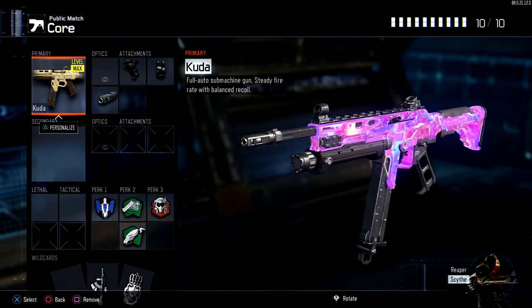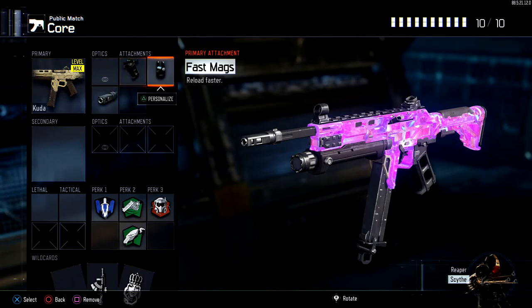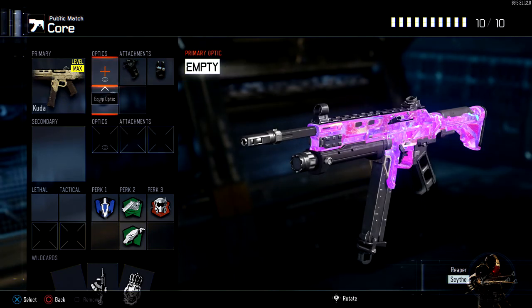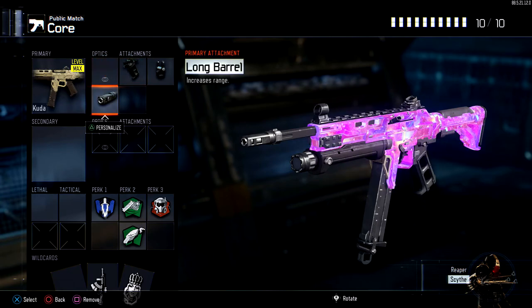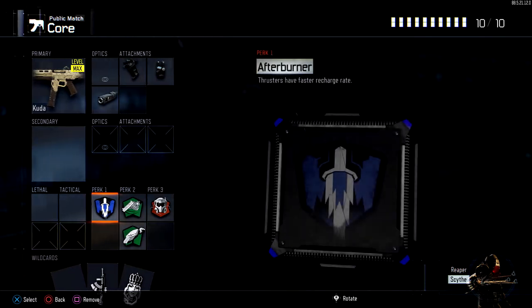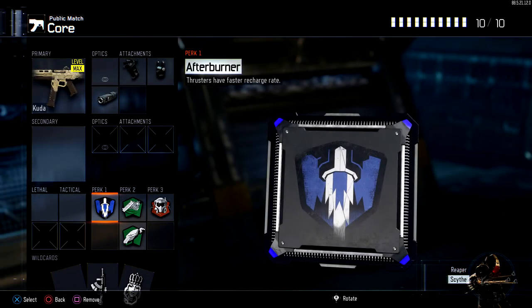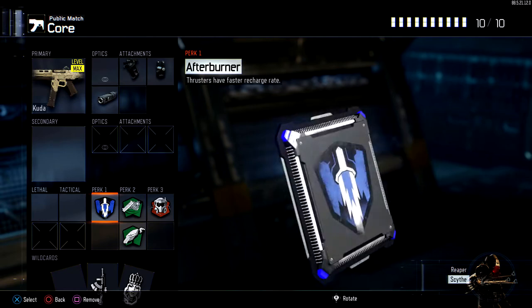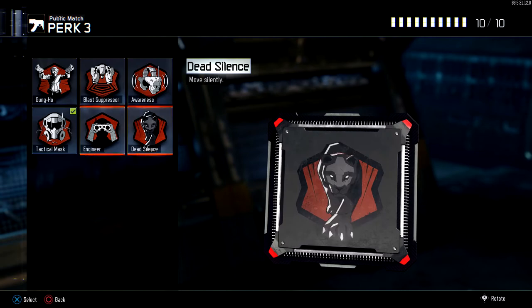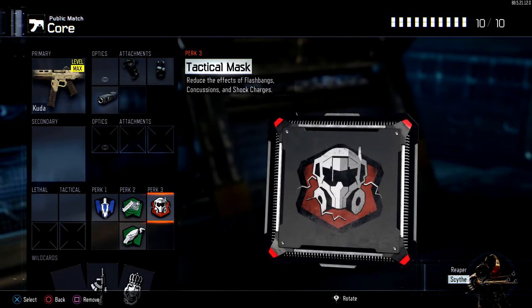Next class is the Kuda. This class setup is one of the best in the game — Quick Draw, Fast Mags, and Long Barrel. Long Barrel on this gun just makes such a difference. I don't use Grip because it doesn't have much recoil and it's actually good at range — unlike most SMGs which are only good at close range, this one is good at close and longer ranges. I don't have Ghost on this class, but you could add it if you don't rush a lot. I love using the thruster, so I run Afterburner — it's such a good perk and helps it recharge fast. I got Fast Hands, Scavenger, and Tactical Mask. You could swap Tactical Mask for Blast Suppressor — both are really good on any class.